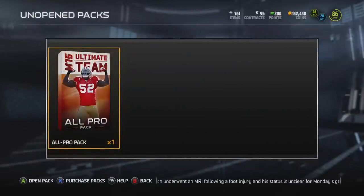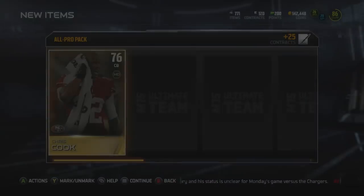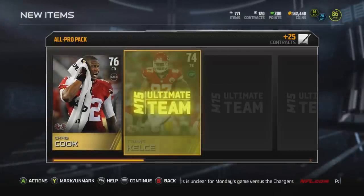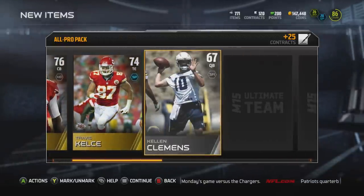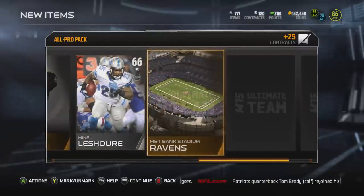We have one pack remaining. Here we go — will our luck change? We're starting things off with a Chris Cook, then another gold card, a Travis Kelsey. Could it be the final card? No — we get a Ryan Fitzpatrick.